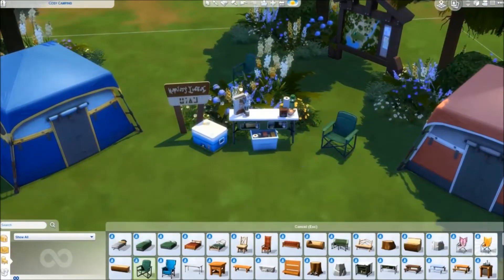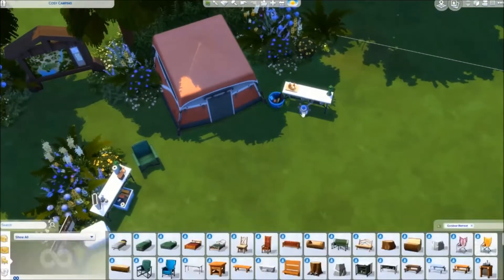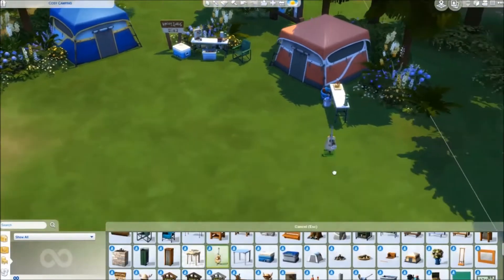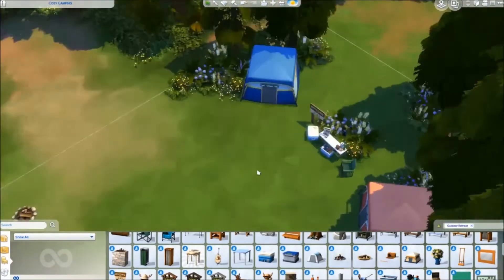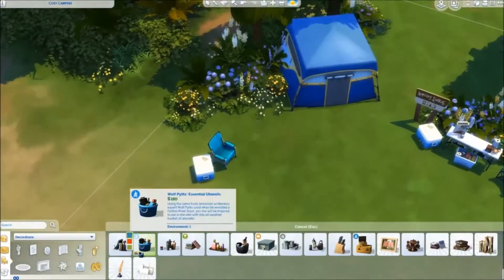I'm just adding little bits and bobs down to make it feel homely and lived in. I do love clutter objects, I wish there were loads more — but it does make them look more homely. Got the guitar for when you want to sit around the campfire. More chairs and coolers.